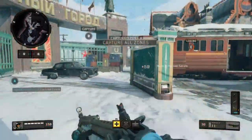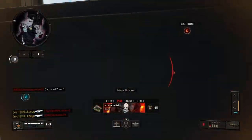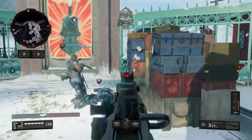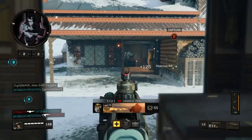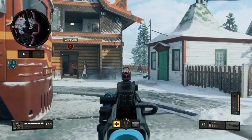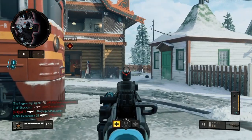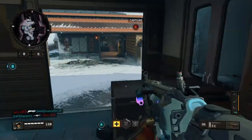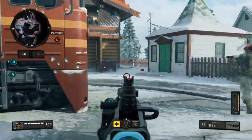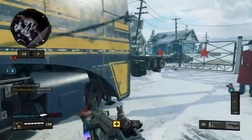The next thing I use is Cosmic Device. Usually I use Stimshot, but Cosmic Device is better for me with this class because I don't really rush as much with an assault rifle. You're better off using an SMG if you want to rush. With this weapon, I like to play a bit slower, pick off those long to medium range kills, sit back, take it easy, rack up those streaks, and get a lot of kills.